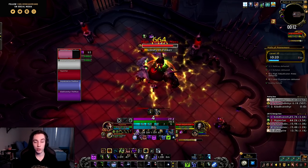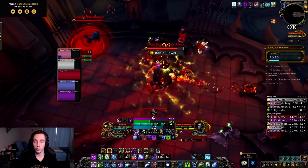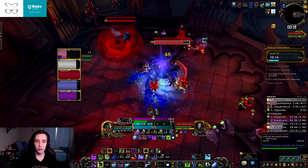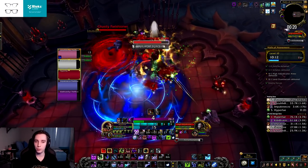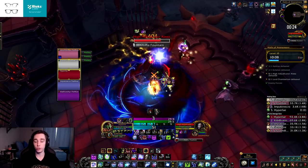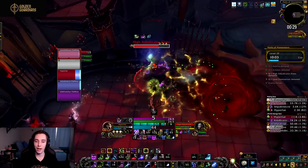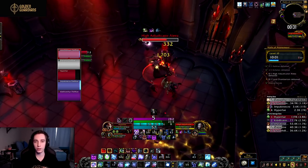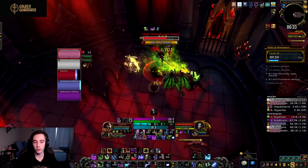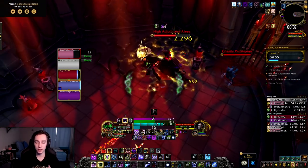I did the Venthyr one first because it was looking quite strong for Breath of Sindragosa, Ghost of Frost, and Decay, and also pretty good for Blood Decay. The Night Fey, however, does seem to be the all-around option that's pretty good regardless of the spec you play. There are quite a few strong interactions that happen with the covenant ability, the class-specific covenant ability, some of our talents, legendaries, and the soulbinds.